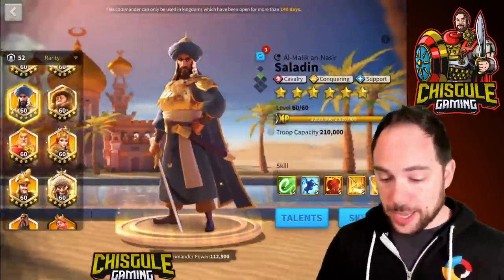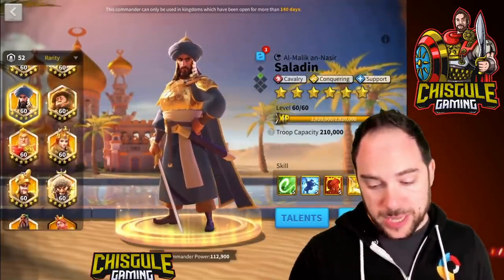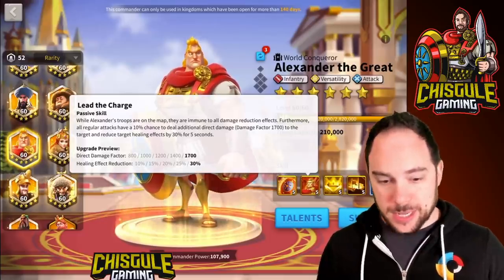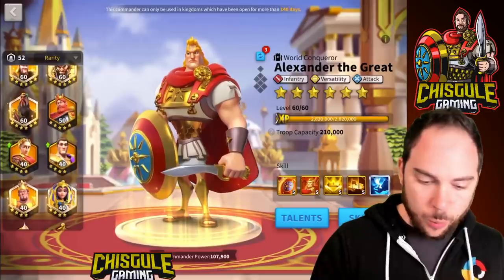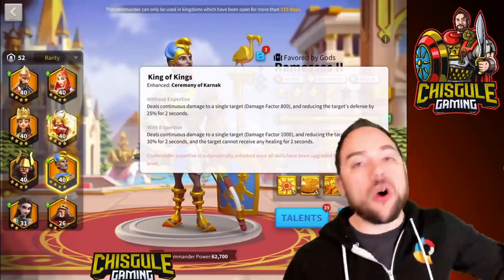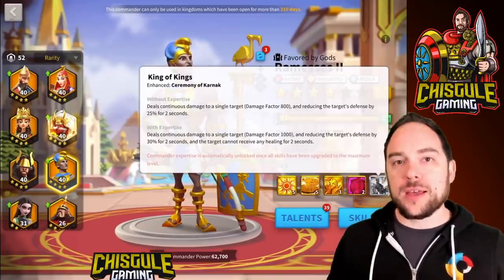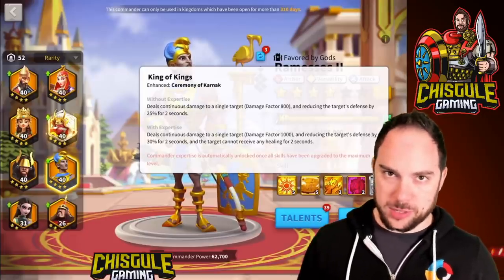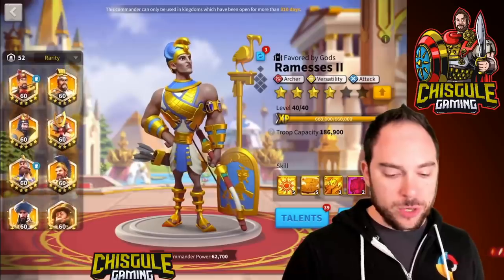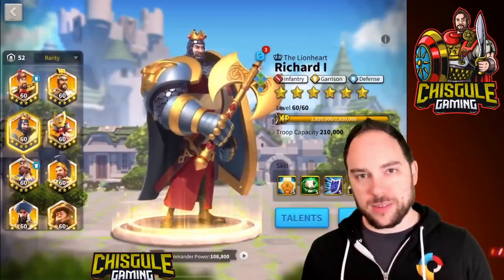But what else has changed in 2020 that is a problem for Richard I is that there are now many counters to healing in Rise of Kingdoms. Saladin, when at expertise, will reduce healing effectiveness by 50% for five seconds — a big deal. Alexander the Great does a 30% healing effect reduction also for five seconds. And then the introduction of Ramses into Rise of Kingdoms: his expertise skill cuts off all healing for a two-second window after he uses an active skill. Richard I is fully, solidly countered in many of his applications.